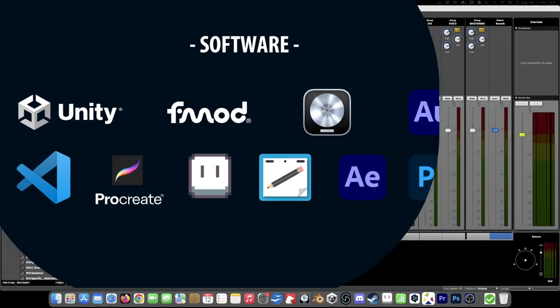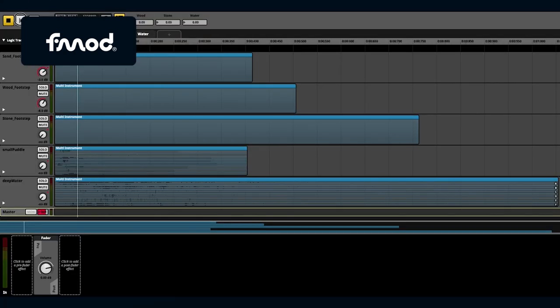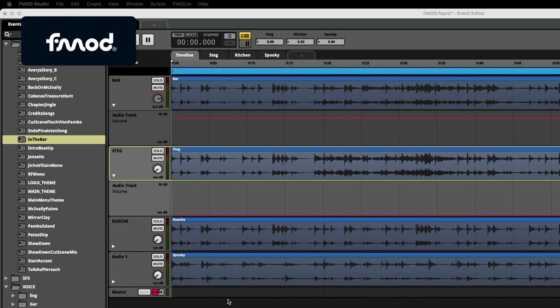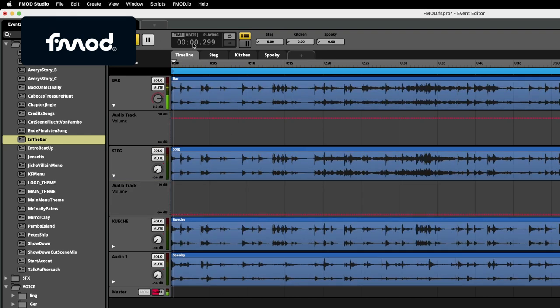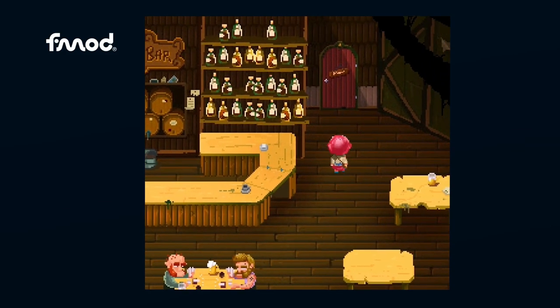A major exception was FMOD. FMOD was implemented in the Unity project and I used it to manage and control all the sound files in the game, and I highly recommend it. I found it to be very clear and logical and just fun to work with. Especially adaptive music can be implemented very easily — that means different music tracks can seamlessly transition depending on the situation in the game. For example in this scene, when Clio enters the kitchen, the instrumentation of the track changes slightly.